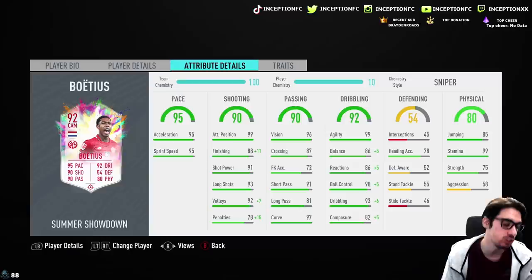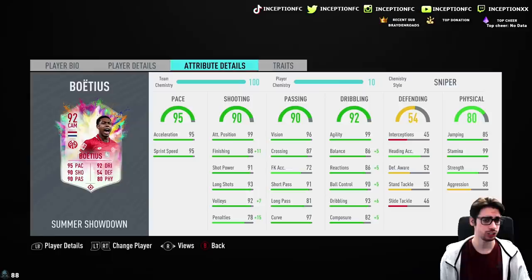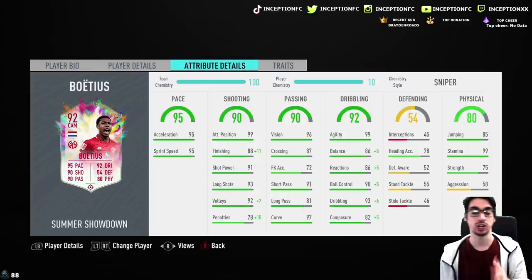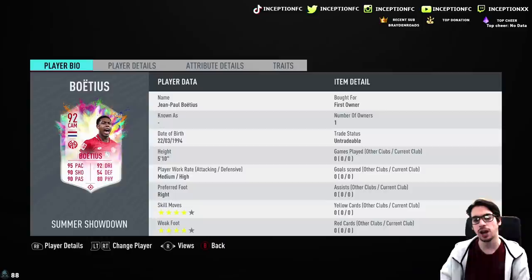Passing stats are good for base card stats. You don't necessarily need to improve it, which is perfect. Dribbling stats: he's got 99 agility, which is fantastic. That, with the 5'10 height, should be helpful. But boosting the balance, reactions, ball control, dribbling, and composure is what's going to signify whether or not this card is going to be very usable in-game, or if he's not going to be necessarily ideal.